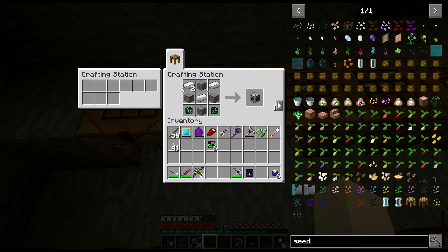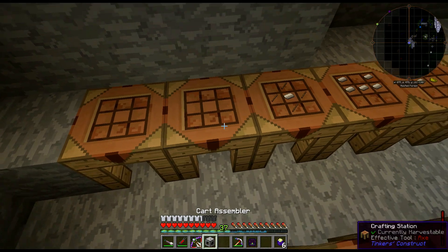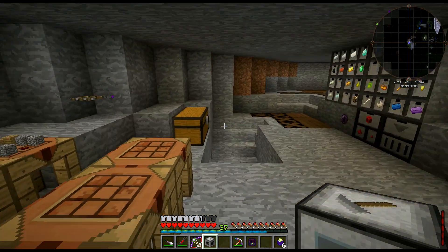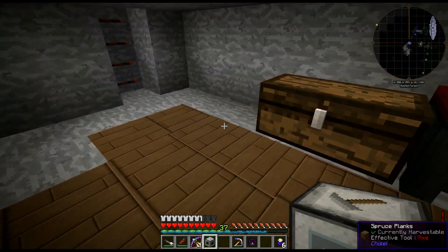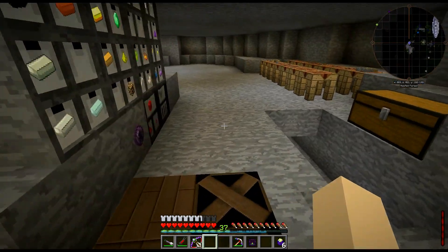How did one extra iron end up in there? I don't know. So, we got the assembler — I think I shall place that along this wall with all the other random things.